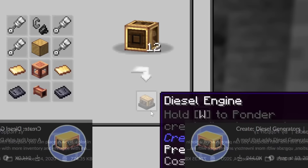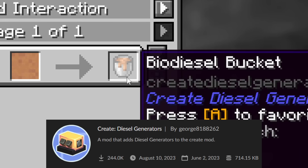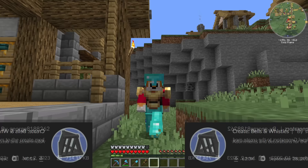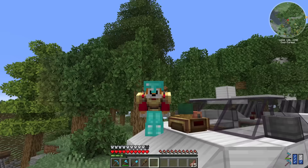I've also added the Create Diesel Generators mod to allow us to build diesel generators and fuel them with biodiesel, and I've added the Create Bells and Whistles add-on which allows you to add a few more little things to your train. So with all those changes to the game, we should probably get cracking.